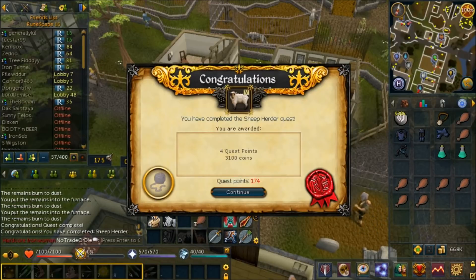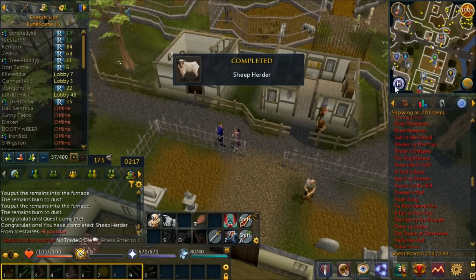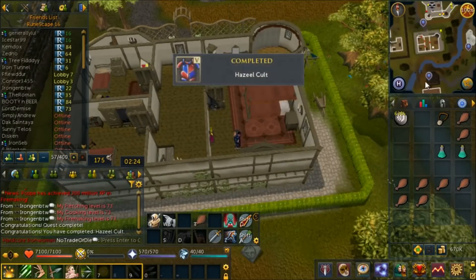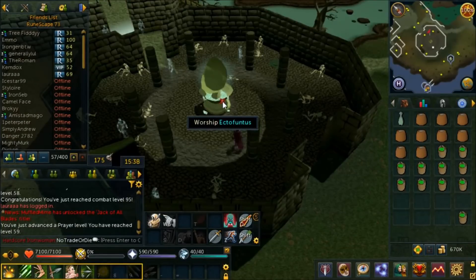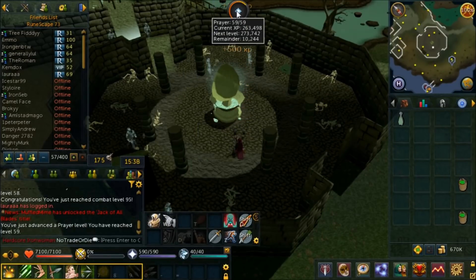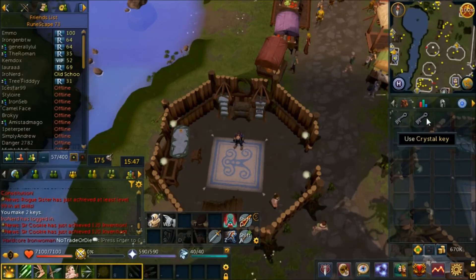Shoutout to Ice Star 99 for the bond, thank you! We completed Quest Point Cape herder at 174 quest points - one off 175. Let's get to 175! There we go, 175 quest points thanks to Hazeel Cult - 1500 Thieving XP. At 175 quest points I can actually finish Recipe for Disaster completely. I also turned all those dagannoth bones from DKs into bone meal at the Ectofuntus, finishing up converting them to Prayer XP. Just 10,000 XP off 60 Prayer.